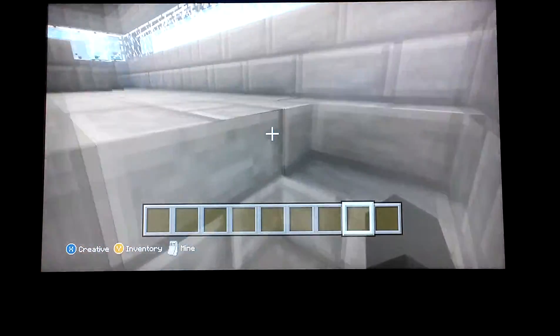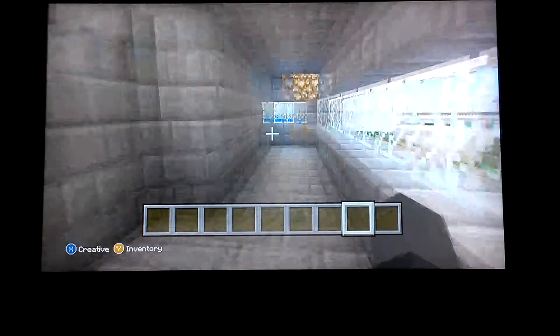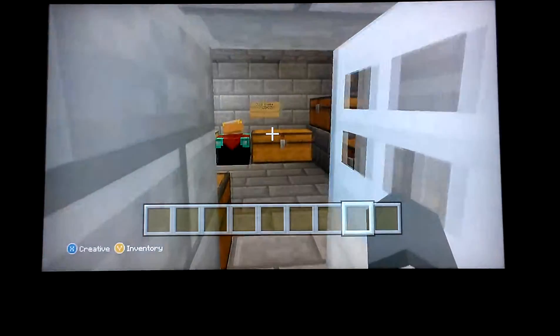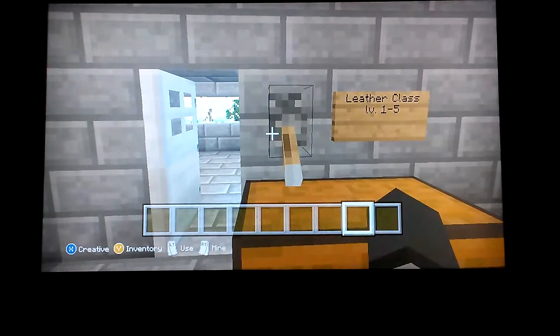On the third floor is my personal favorite — the armory. The armory has actual stuff in there. There are a total of five classes plus two extras, so let's begin.